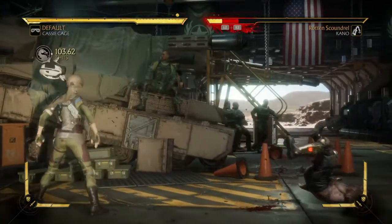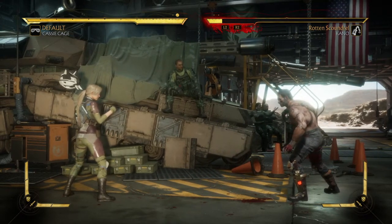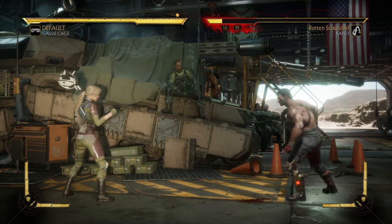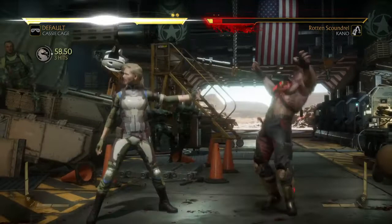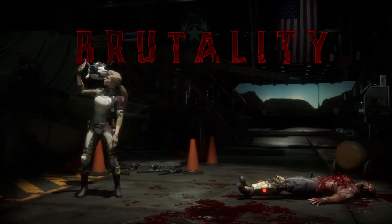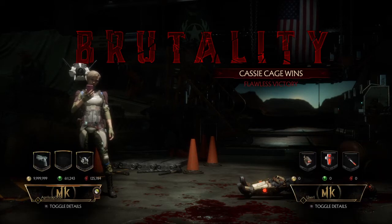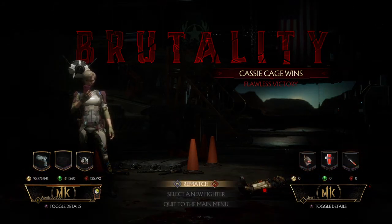The One in the Chamber combo knocks the opponent down and away from you, giving you advantage to pull off another quick move or combo. Now let's show you what the brutality looks like. Cassie Cage wins — flawless victory! Always teach your kids no spitting. That is the Holy Moly brutality using Cassie Cage.